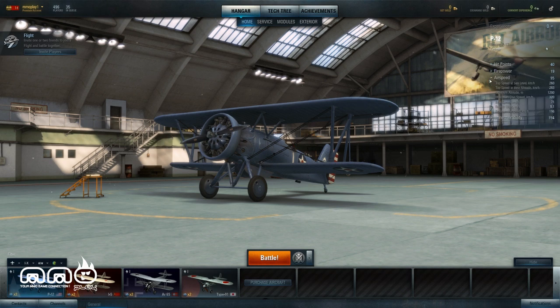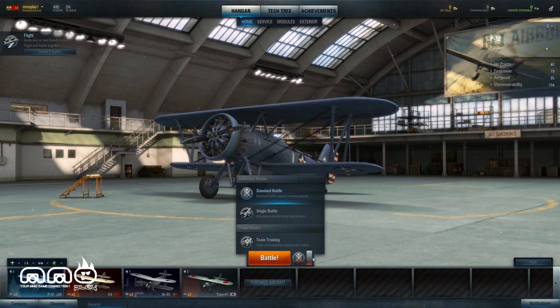Basically you choose from four different planes. They're all fairly similar, but some will have a few more hit points, some a little more mobility, some do more damage — but they're all fairly similar at this point.